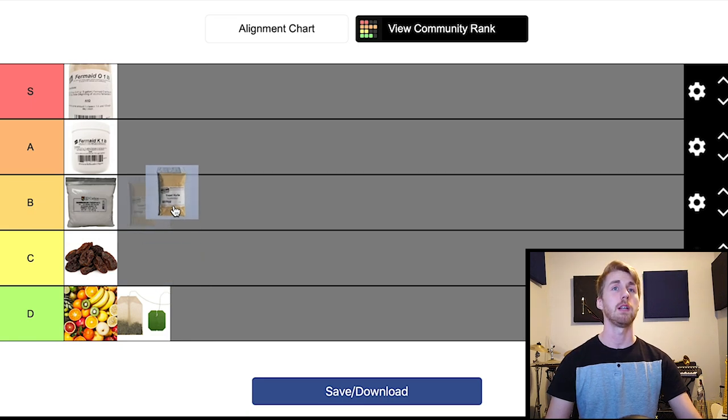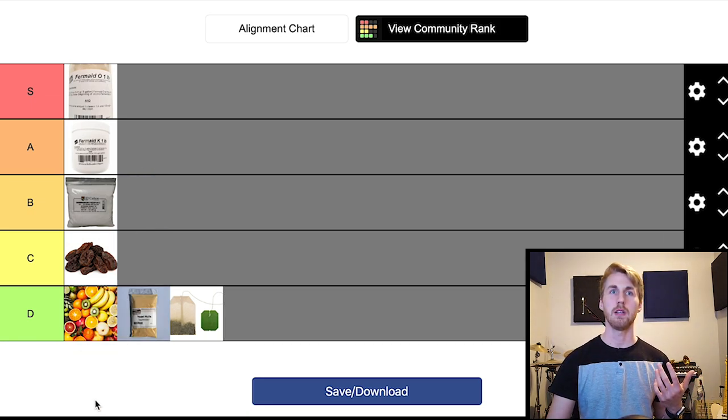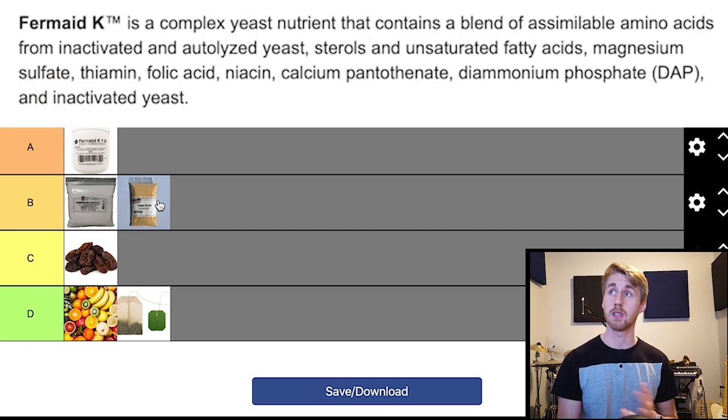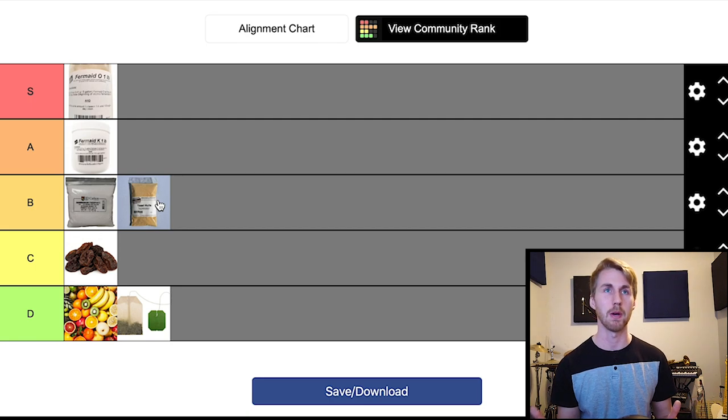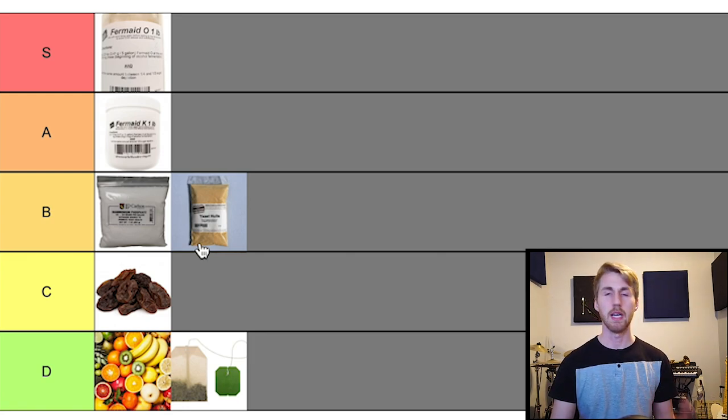Now we have yeast hulls. Yeast hulls are dead yeast — autolyzed yeast — which is useful to the living yeast. It's a more organic source and doesn't have any Diammonium Phosphate. I'm going to put it in the middle for now. When you consider that Fermaid K has autolyzed yeast, sterols, unsaturated fatty acids, magnesium sulfate, thiamine, and folic acid — all these extra nutrient complexity components — that definitely adds value to Fermaid K. I don't know that yeast hulls have all the same stuff; they're just dead yeast and don't necessarily have all of that. I'm going to put them in B tier.